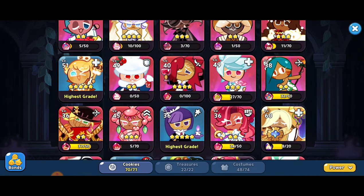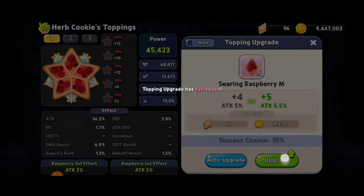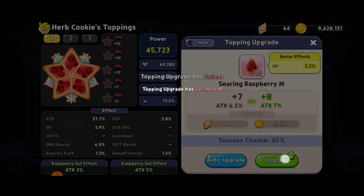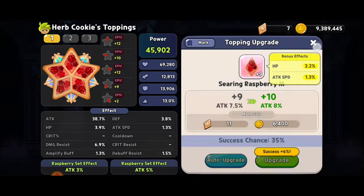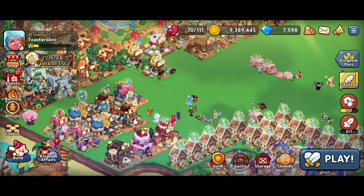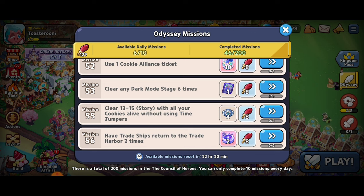Let's start off with the toppings. I think herb cookie's toppings could use some upgrades — yes, perfect. This is an epic topping, and that should be at least five times. We've got a bunch of these toppings, so let's see how high a level we can get. We've surely completed that quest. Going back to the Odyssey — yes, we've got it. Attempt upgrading toppings of epic five times — that's looking good.